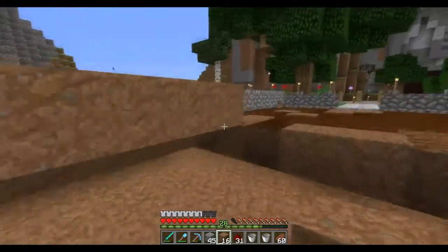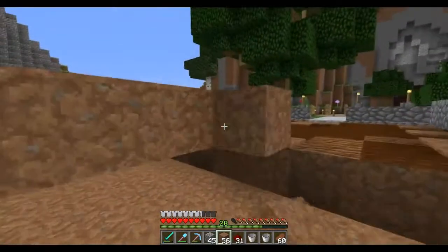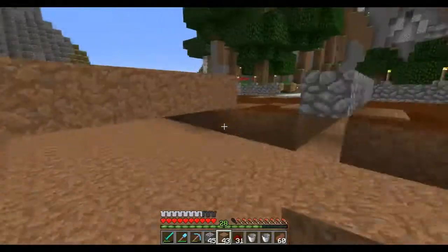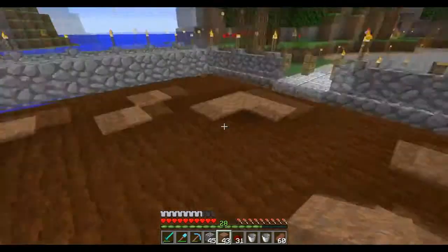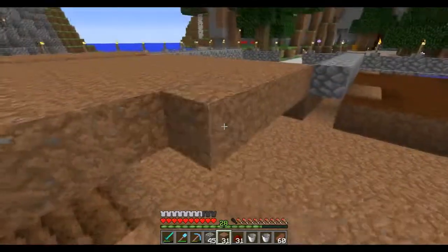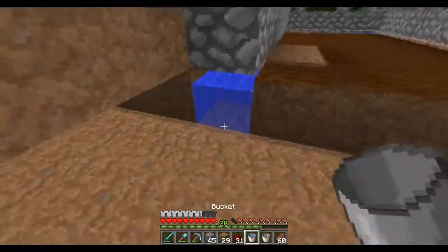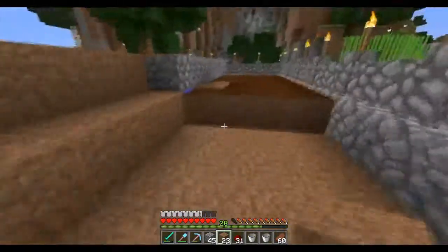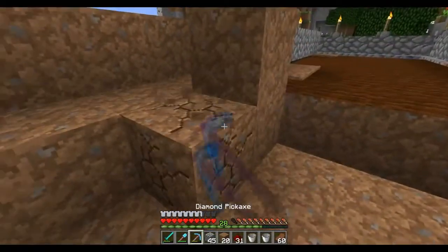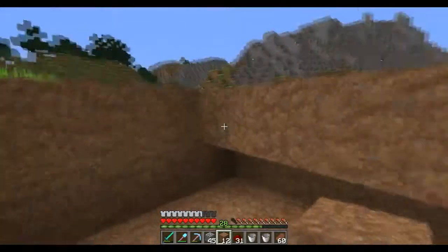You guys are probably like, what is this guy talking about? I'm not the best at explaining redstone, but if you guys know how water works — water can flow up to a distance in any direction of eight. So if we make it seven blocks, that means the eighth block of water will flow down here and then continue to extend all the way through, which means we only need one source of water to actually make the farm work properly. It's just one of those weird water physics mechanics in Minecraft.